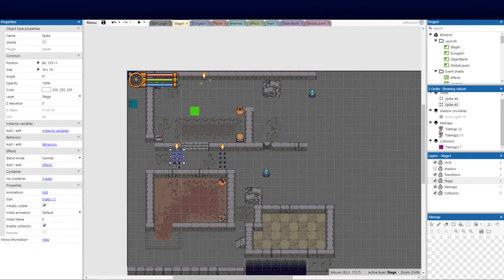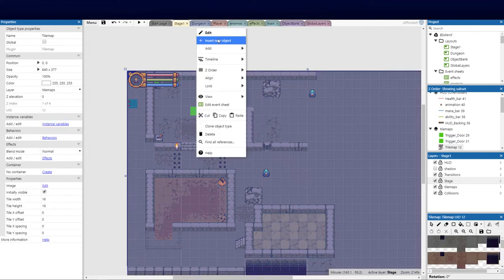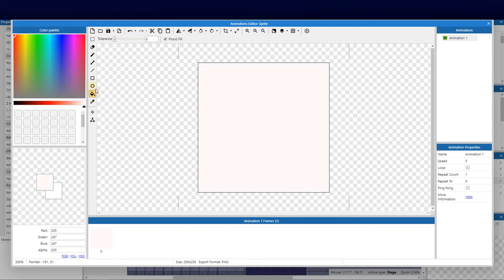Throughout the game you might have spikes running at different sequences. If you set a timer directly to the spike sprite without a dedicated timer sprite, they'll all run in sync. You might want one running at 0.5 and another at 1 — that's a lot more coding. A great trick is to create a new sprite. I'll click new sprite and paint it red so I know it's the timer.